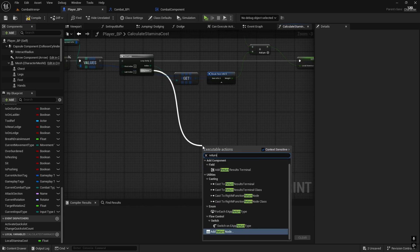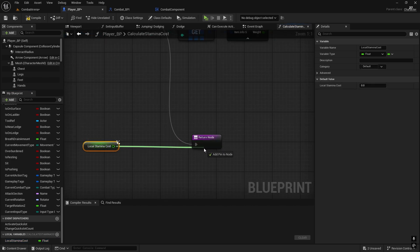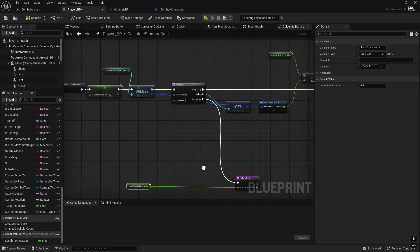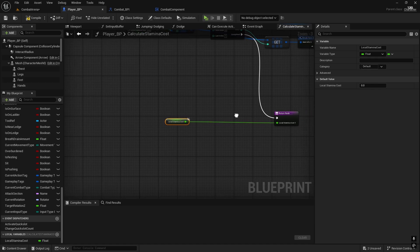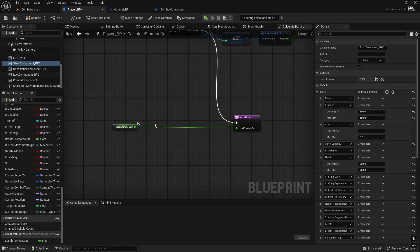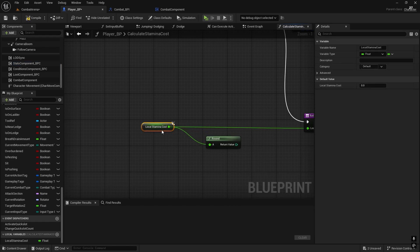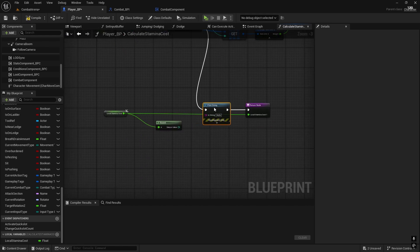On completed we can add a return node. The Local Stamina Cost is what we will be returning, but I'm just thinking we should divide it by 2 or maybe multiply it. My weapon weight on the new weapon is 10, so it should cost me 10 stamina per attack. On my player, stamina is 100 — that's 10 attacks, that's fine. I'm going to leave it as it is. If you want, you can multiply or divide it, but then don't forget to also round it to avoid any decimal values. I'm also going to add a print string so we can see how much stamina it costs, and that will be the value we return.